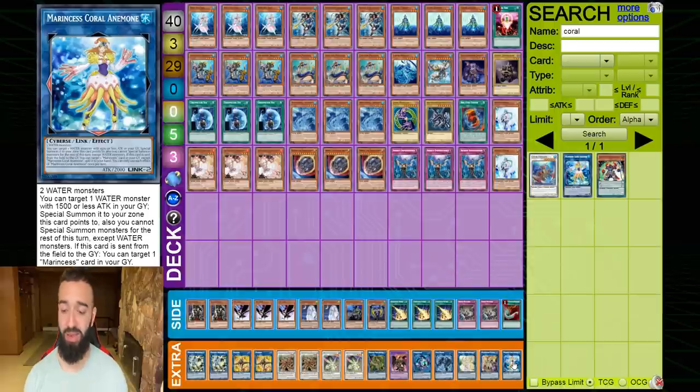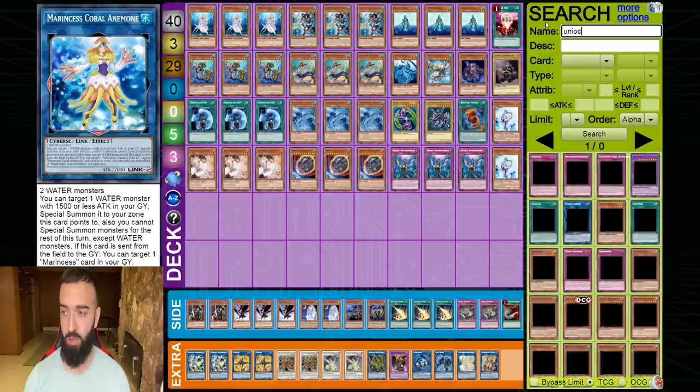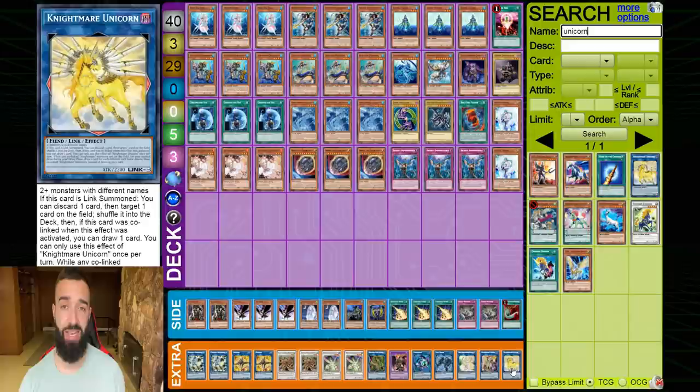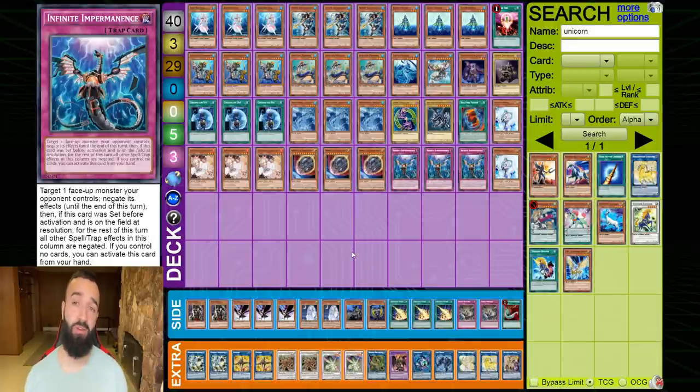You can also play Nightmare Unicorn, which might be the better call because going second, if your Needle Fiber gets hand trapped, you can simply go into Nightmare Unicorn, send out another interruption, then go into Access Code and pop the rest. That's the whole idea behind the deck.